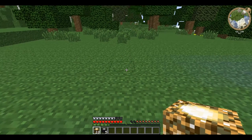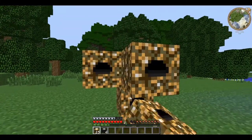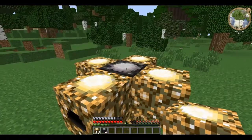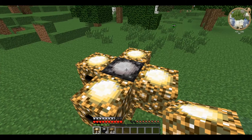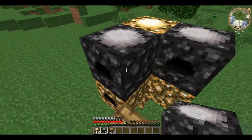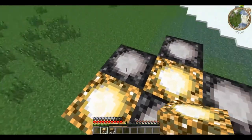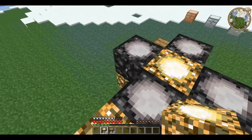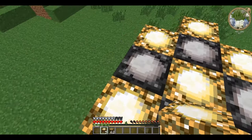You start off by placing an energy collector, just as before, with a relay on top and surrounding it by energy collectors. You then place an energy collector on top of the original relay and surround that again by antimatter relays. The relays work to focus the EMC from the collectors, bringing them together and focusing them onto a single collector.